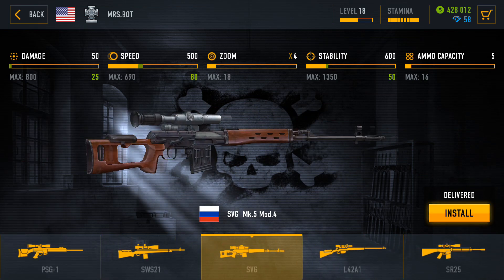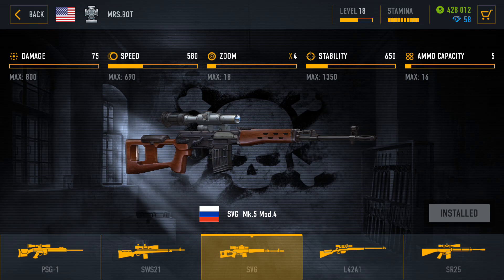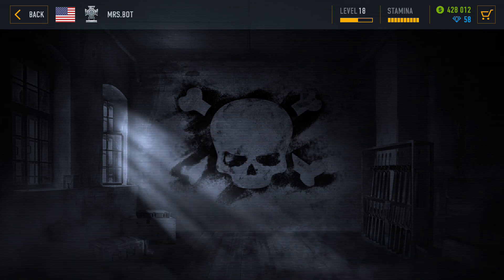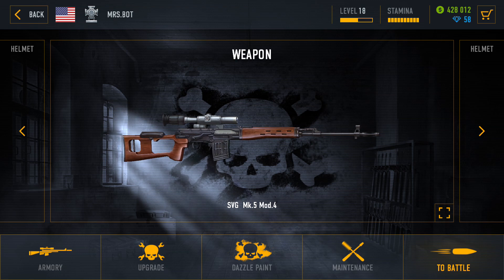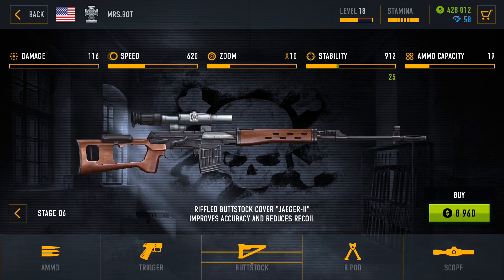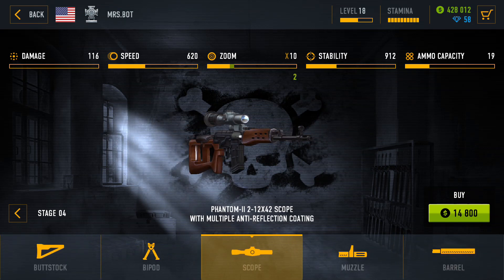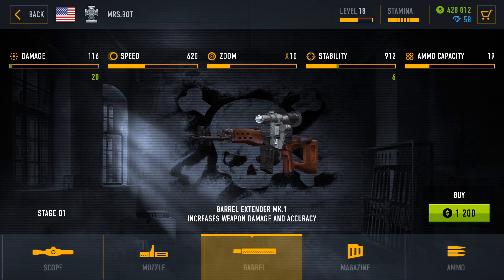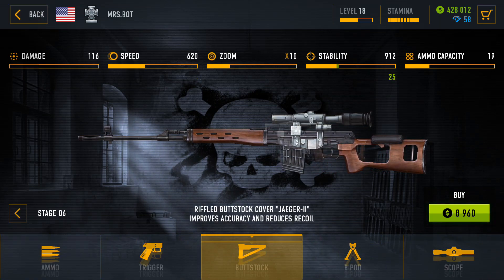At around the 60th battle you should be able to purchase the SVG rifle. I like this rifle both visually and performance-wise — it is a good improvement from the PSG-1, and overall I would recommend it as the second rifle. The upgrading steps are pretty much the same: increase your stability, upgrade the scope to a comfortable level, and keep working on your speed.